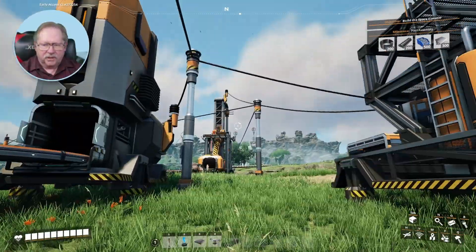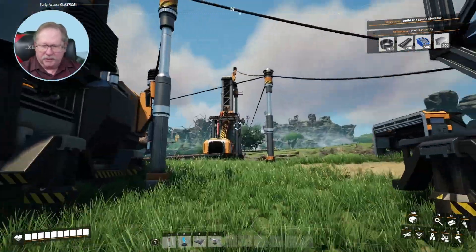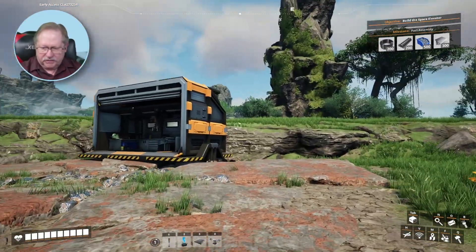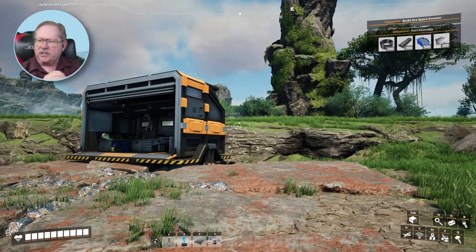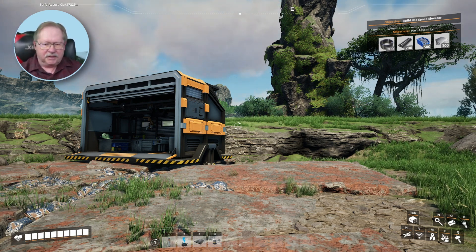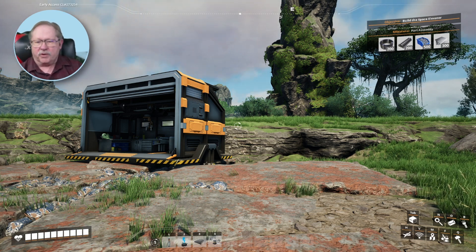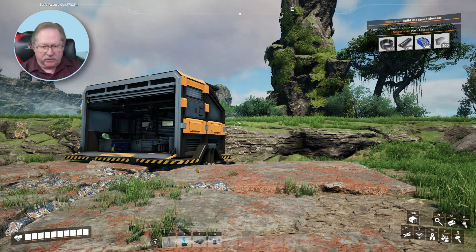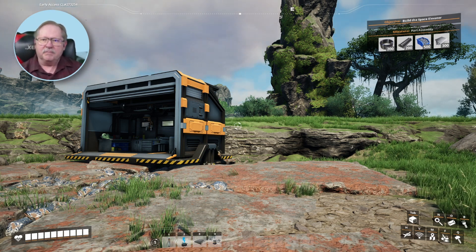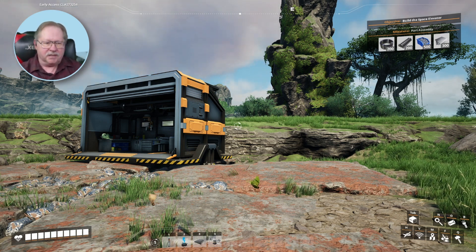It looks like we're out of power for some things - we've got yellow power there. So I might need to go collect some more resources. Alright, that's good for this session. Hope you've enjoyed playing along with me and helping me discover. Hope you'll like and subscribe and help me start growing this into something bigger and better. Suggest some things in the comments - I always read the comments. Hope to see you again next time. Thanks.